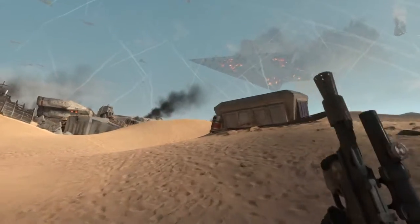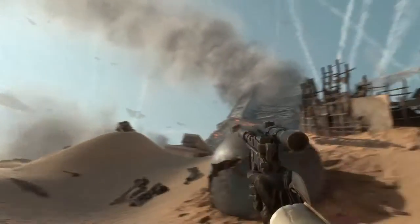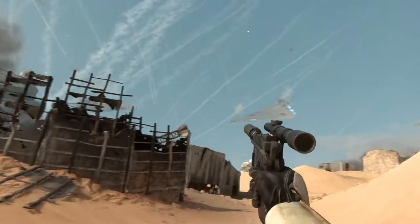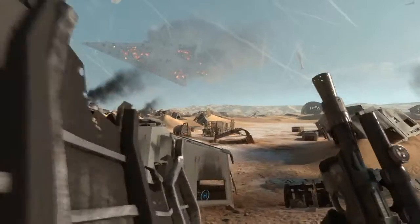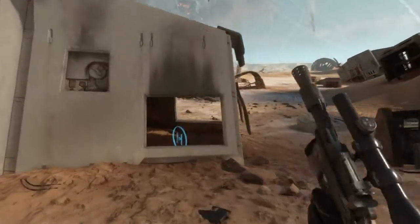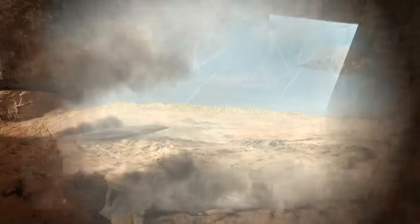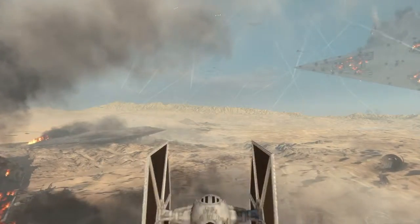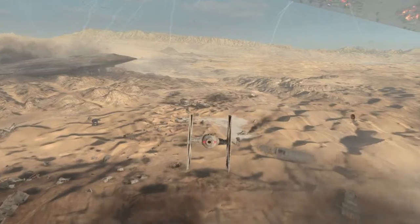Scanners have tracked Princess Leia to your quadrant. Requesting TIE fighter support. Omega-3 responding. The rebel uplink must be severed immediately.